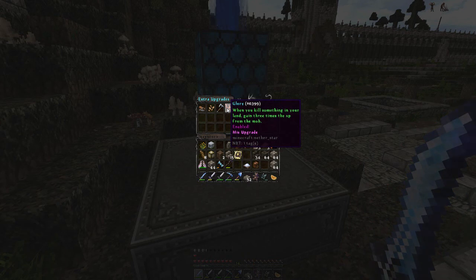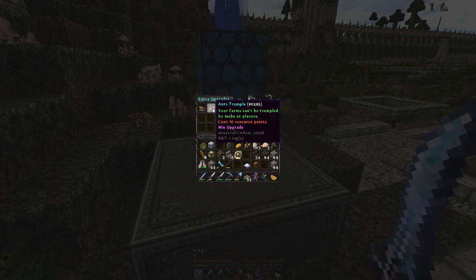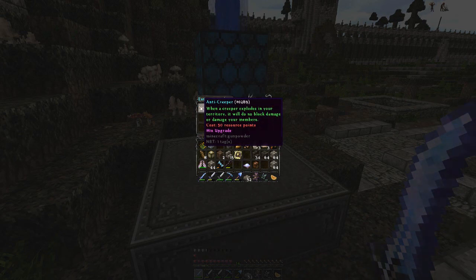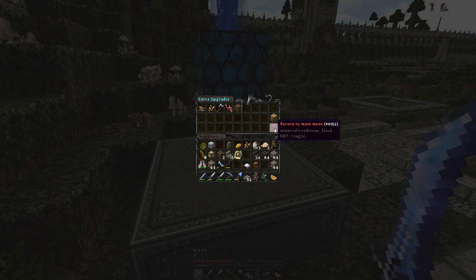Glory is one of the upgrades we've already got - when you kill something in your land you gain three times the XP from the mob, and you get a lot of XP especially with the mob grinder. Nexus Guard we'll probably get but not right now. Anti-trample we don't really have to worry about because our guard farms are underground. Anti-creeper we don't need to worry about at the moment. Grief protection we're going to get rid of since all the stuff is going to be claimed by the kingdoms plugin. Bob Expertise we're definitely going to get.